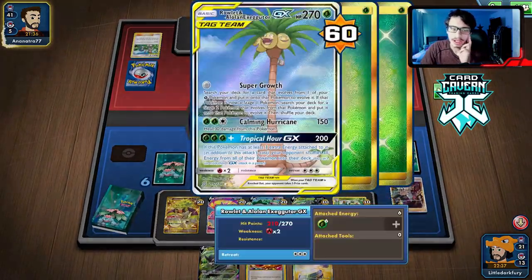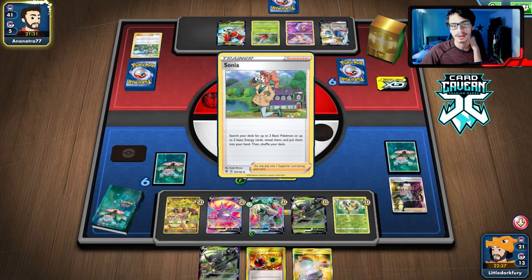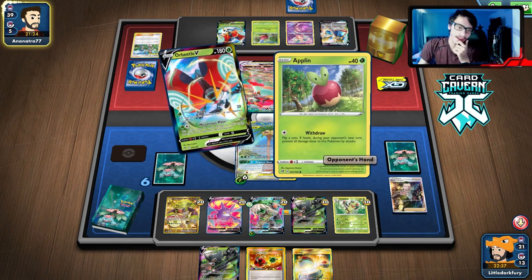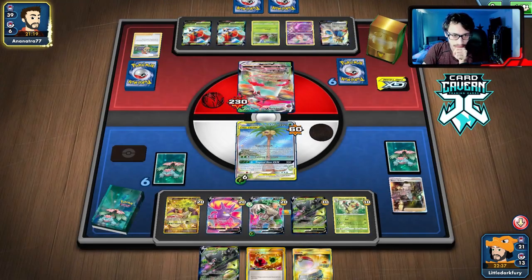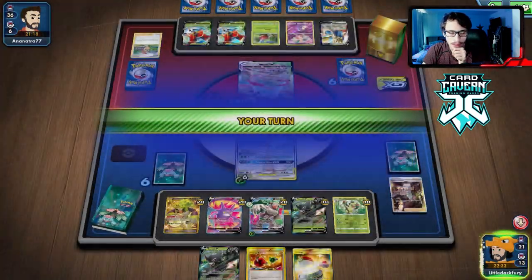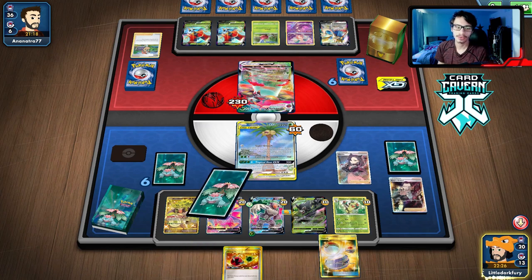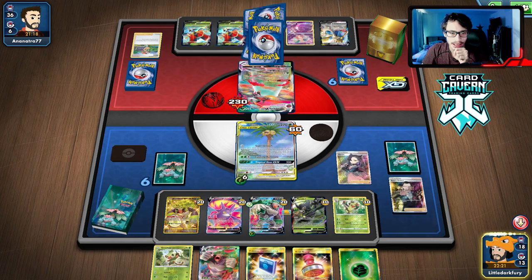Egg Row is going to get knocked out — we have six energy on us. We need to get it out of the active spot. Just a Strafe — not really good for my opponent. They get an Orbeetle and an Applin but don't even get energy. I don't know why they wouldn't get energy. I guess they have Intrepid Sword, but no energy attachment is good for us. Let's knock them out with Calming Hurricane again.